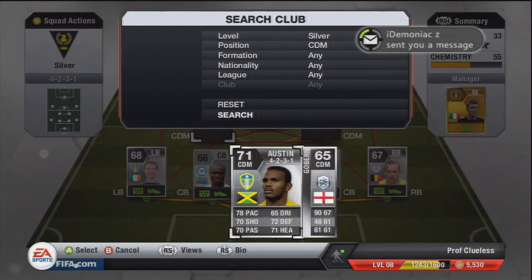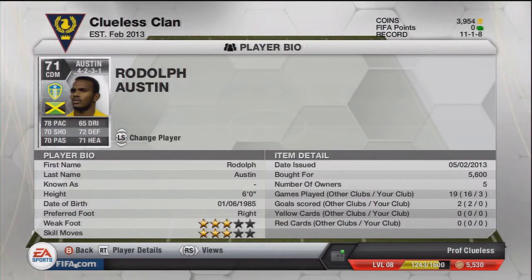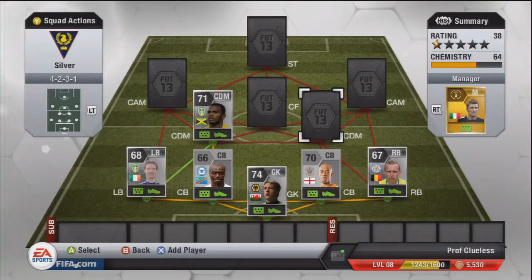Our first CDM is Austin — this guy is an absolute beast. Just look at some of those stats: 78 pace, 72 defending, 71 heading, 70 shooting, 70 passing — just some unbelievable stats. Sometimes silvers are just beasts because they're all-round great players with good stats across the board. He's 78 pace, so he's actually one of my slower players, but he's an all-round beast so I had to get him. His free kicks are about 80, and 86 power, so very good free kicks.